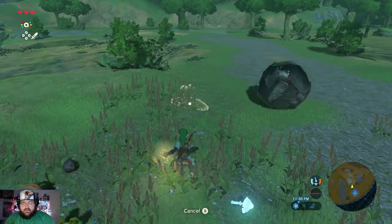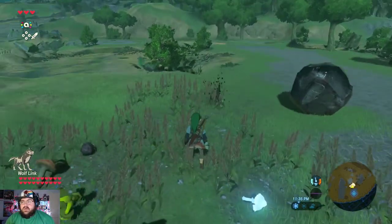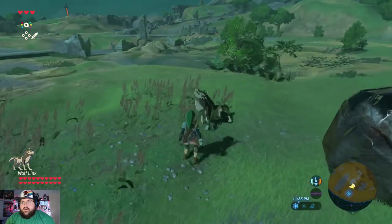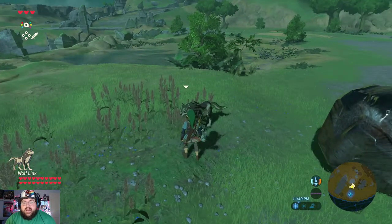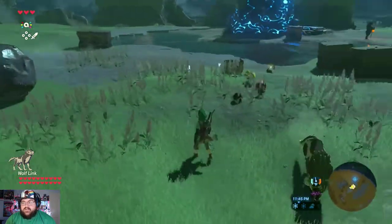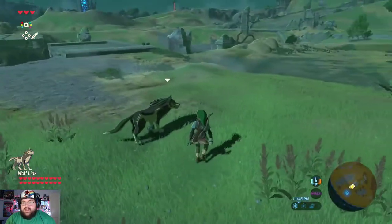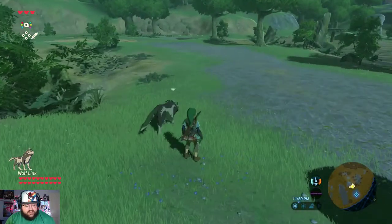This one is from Twilight Princess with the wolf. We have a wolf now — wow! This wolf is our companion and it will fight alongside us. It has all the hearts — that's exciting, that's real exciting!